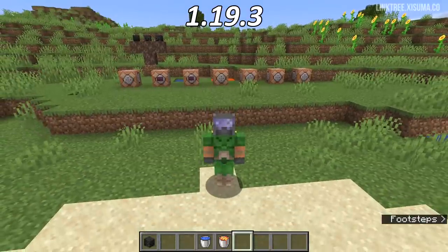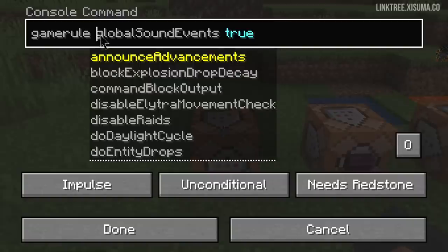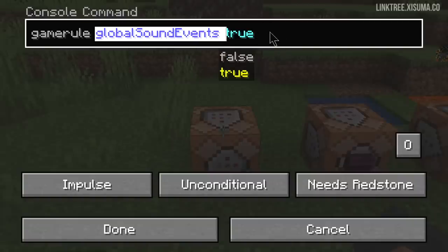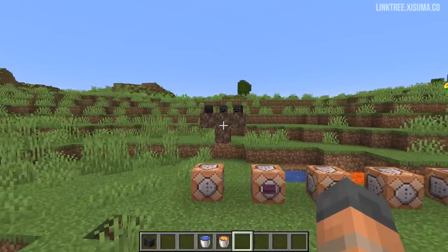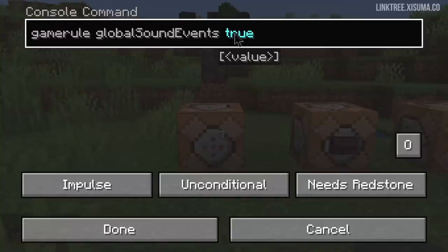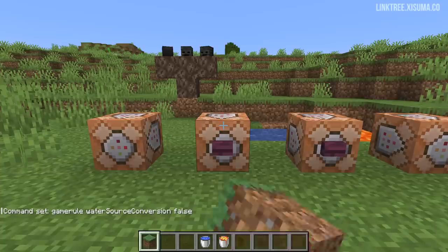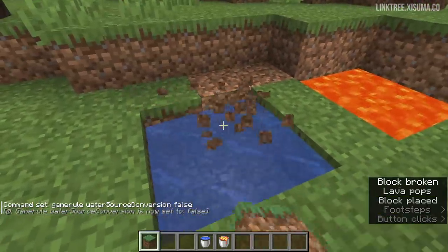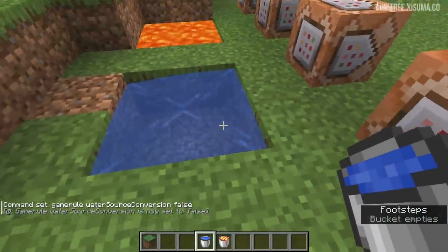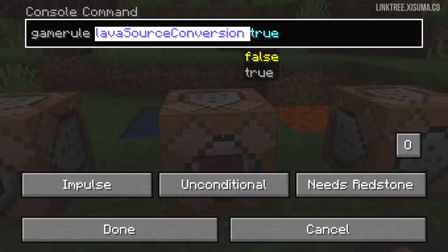Next up: seven new game rules, and a couple of these are really fantastic. For example, we have global sound events, set to true by default. If you summon a wither on a server or kill the ender dragon, it creates sounds heard across the entire server — set it to false and that won't happen. Next we have water source conversion, which is also true by default. If we set it to false and remove a few blocks from a pool of water, you'll see it no longer creates new water sources.